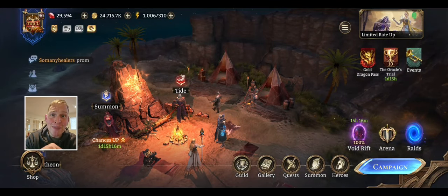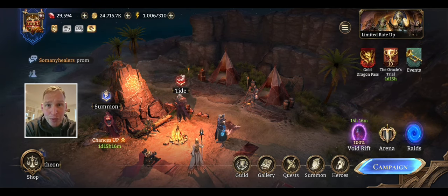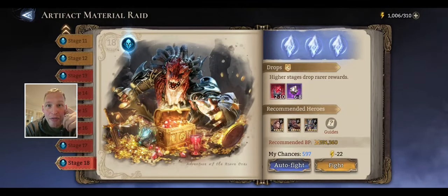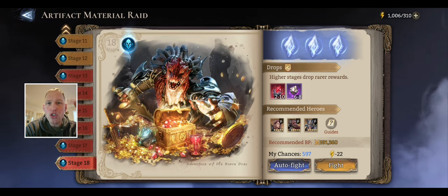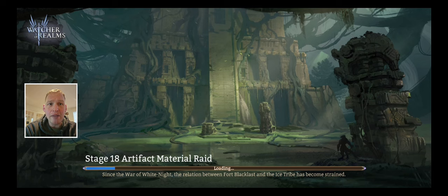Good morning, ladies and gentlemen. I am Jake Smash. This is going to be a Watcher of Realms video — it is 10:43, Sunday, February the 4th. In this video, I'm going to be showing and explaining how you can manipulate some of the RNG in this game in a way that really helps when you're trying to clear content for the first time or set up a perfect speedrun. I'm going to show you on AMR18 because I have a team set up that's just strong enough where sometimes it succeeds and sometimes it fails, and it's quick so I can show you repeated attempts.